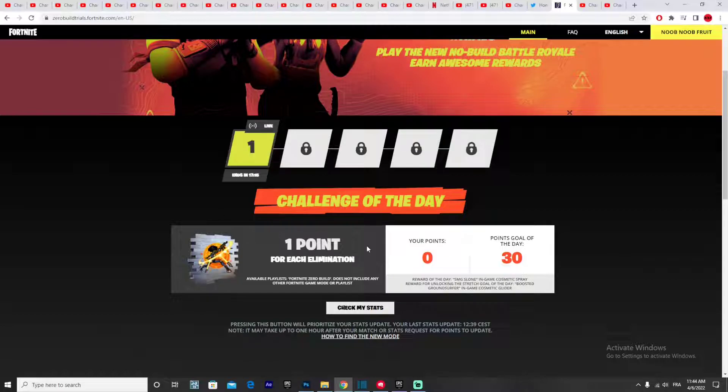To get the free glider for Day 1, you need to get 30 points, and to get 30 points you need 30 eliminations in solo Zero Build mode. So basically just jump into solo Zero Build mode and try your best to get eliminations.